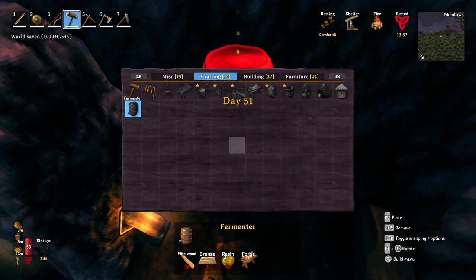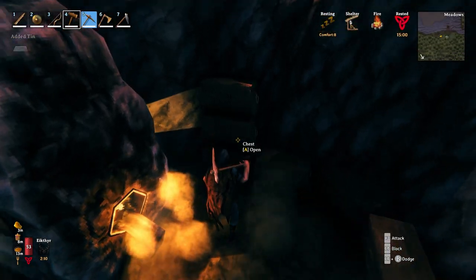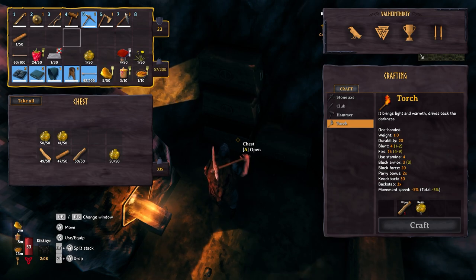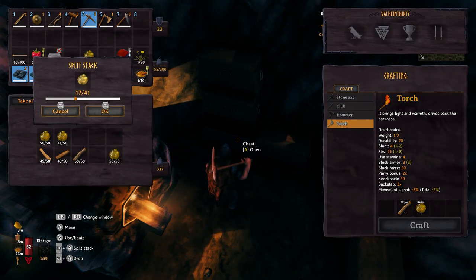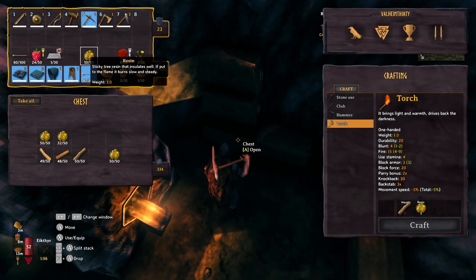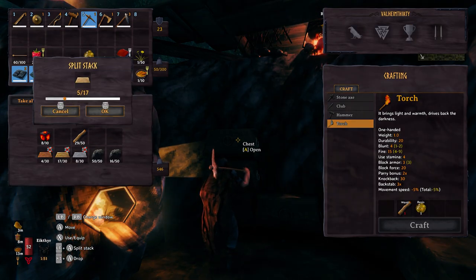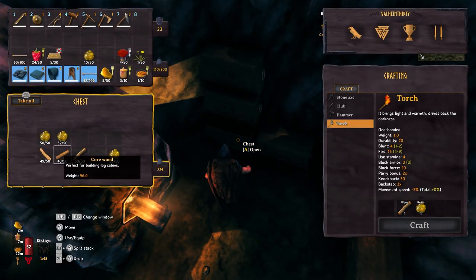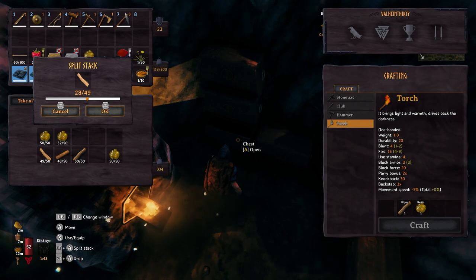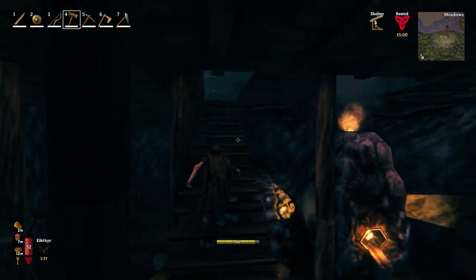Five bronze, 35 wood, and 10 resin. 51 days. I didn't sleep at all last night, just busy here at my refinery. So, 10. That's five. And 30. Alright, let's go put that fermenter into use up here.